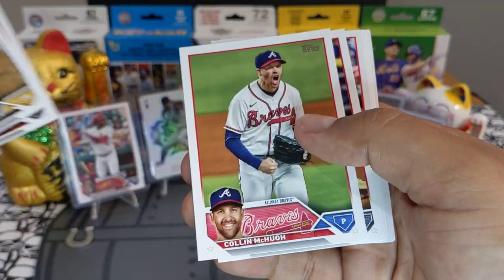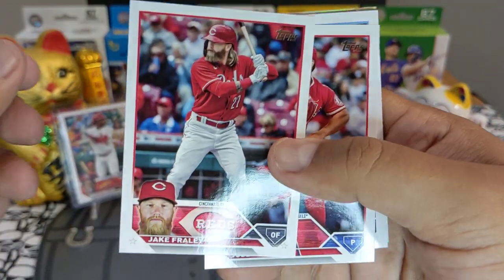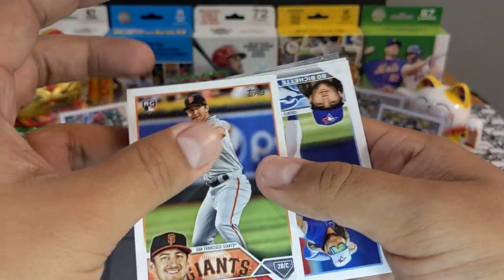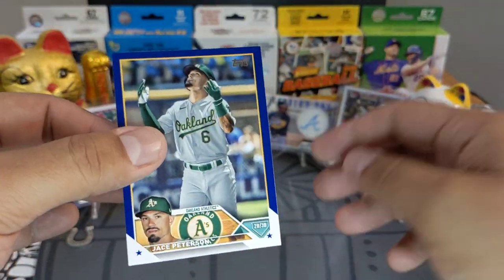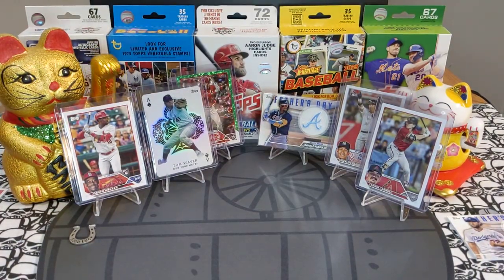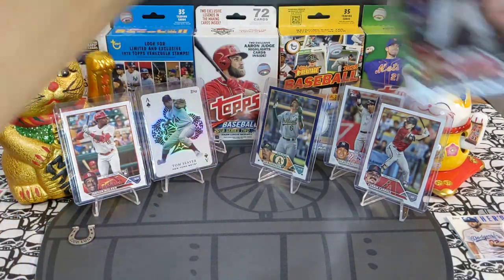Wilson Contreras, hope he's doing better with the Redbirds. Amen Rosario rookie. Ford Proctor — what a name — Boba Shat, sweet card. And we got a Jace Peterson blue — nothing crazy but sleeving it up and top loading it. Let's get some color up on the stage.